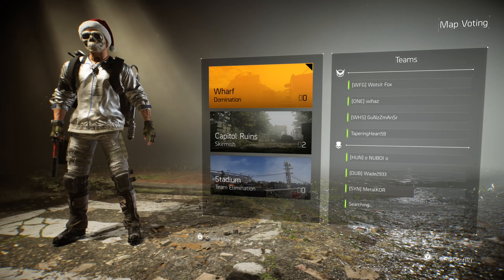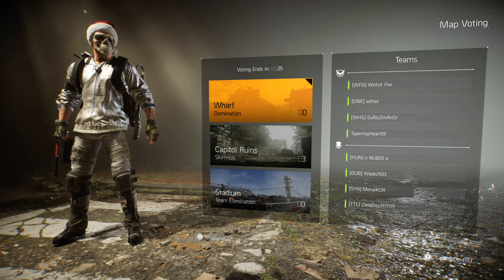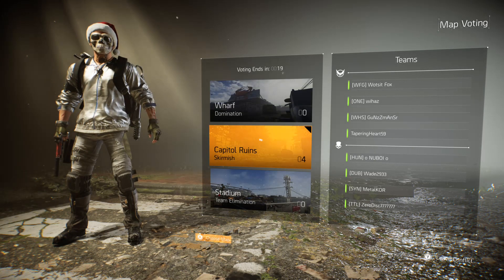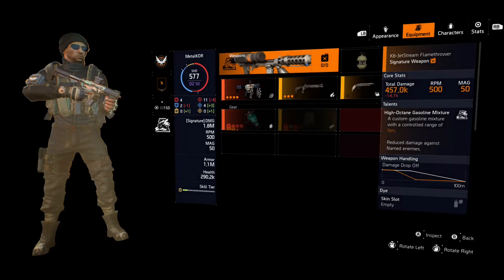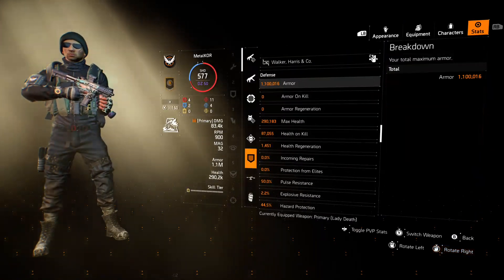I'm running the Sokolov, the Walker Harris, and the Matador backpack for Perfect Adrenaline Rush, and usually a Grupo for extra critical hit damage — which in this case I've swapped out for the Imperial holster. Let's see if any of these players are running hazard protection... no, he is not. No, he is not — only a little bit.